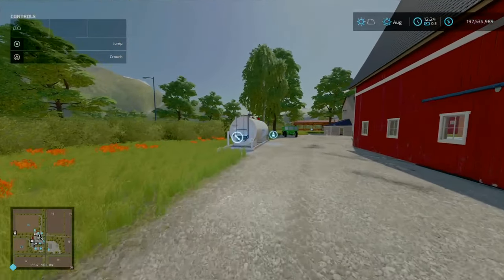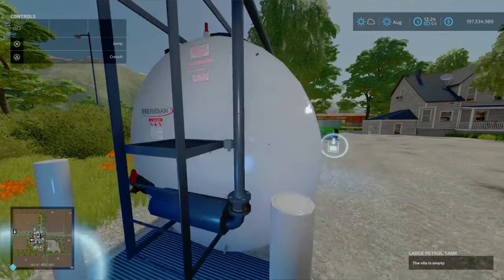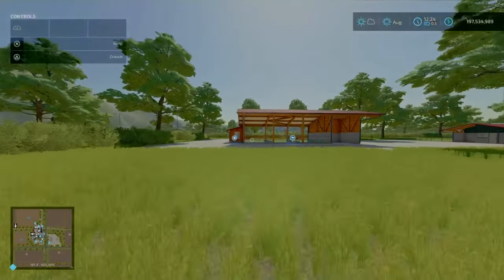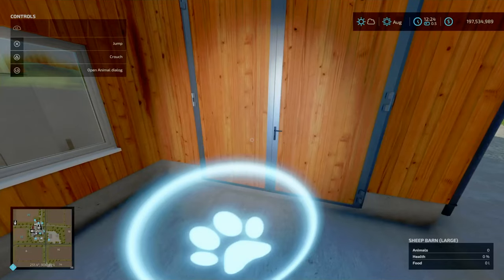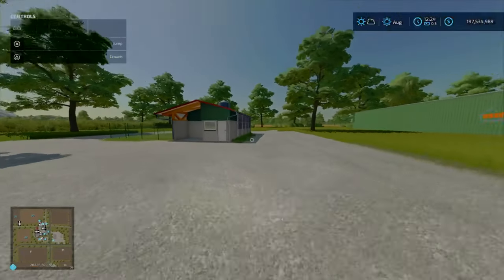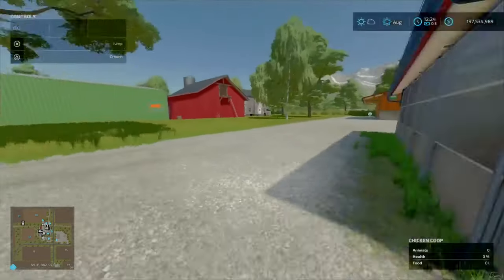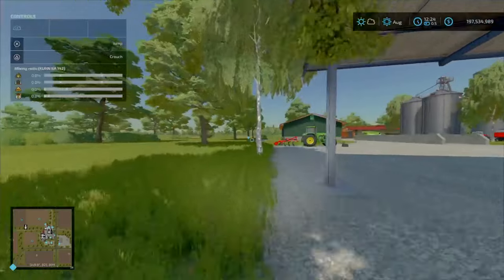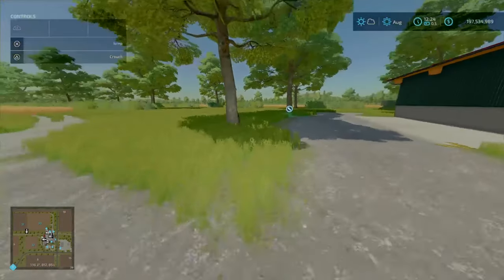Going around here, there's your fuel point — starts off empty with a capacity of 25,000 litres. The bale loader is over here. Then this is going to be your sheep pen, which holds 65 sheep. Moving across, you've got your chicken pens — again, all base game stuff. I mentioned a lot of this so you don't get confused about what's modded versus what's base game.